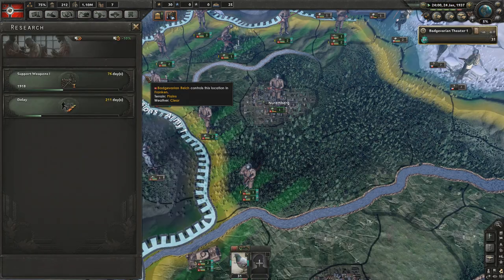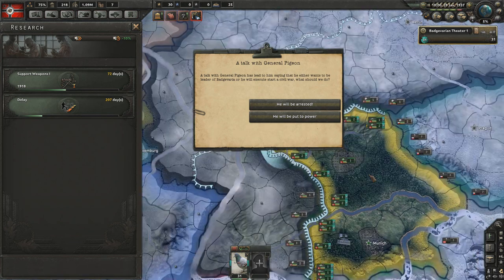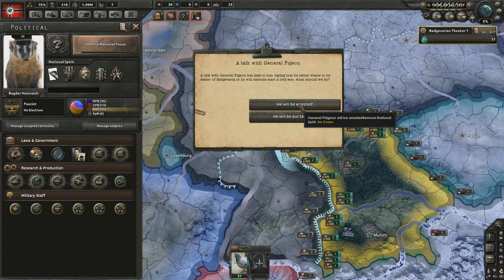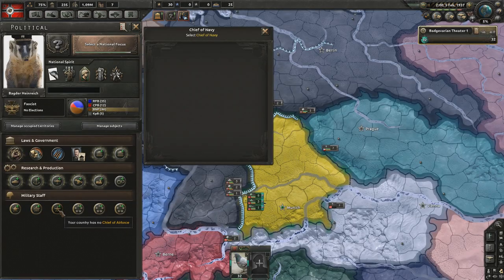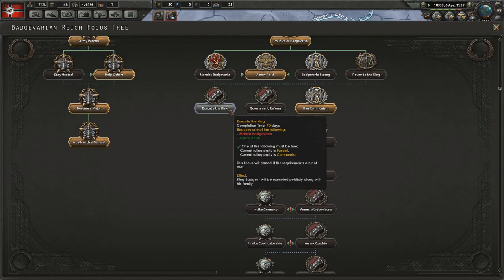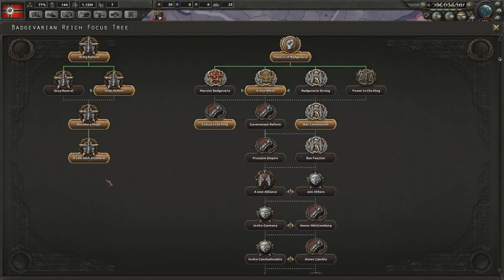I'm also going to do a talk with General Pigeon — it only takes 7 days. A talk with General Pigeon has led to him saying that he either wants to be leader of Badger Barrier or will execute a civil war. General Pigeon will be arrested. Let's get rid of him. Bad news — we don't have any military staff, which could make things a little bit tricky. The Badgers shall join the Anti-Comintern Pact. I think it might be time to execute the king. The king's gone, so all that does is stop my national unity increasing. Now I'm stuck until I can do government reform.